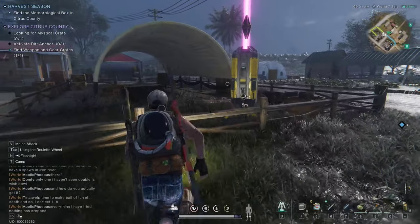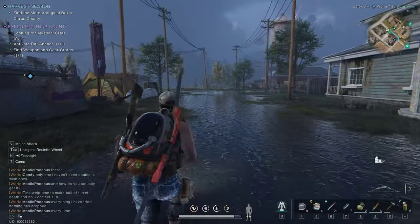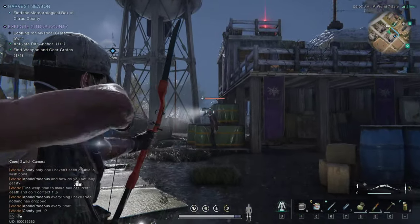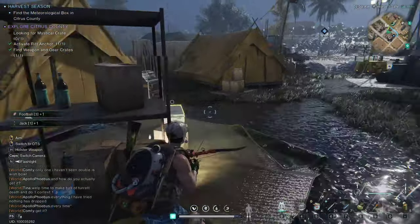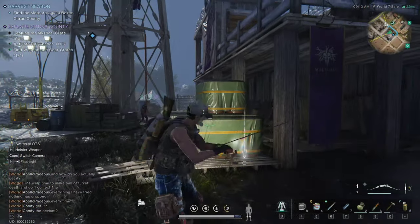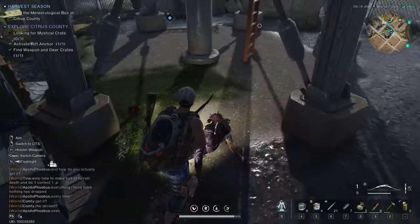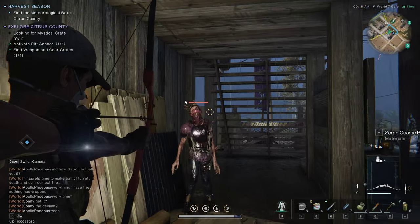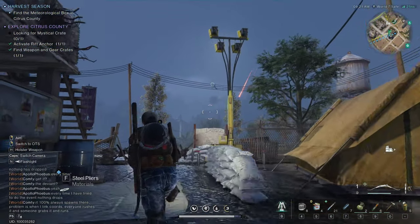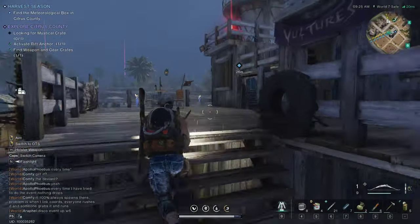Let's go activate the rift anchor — that way we've got that done. Level eight already? We just hit level seven! I went from seven to eight pretty fast. Oh — he got stuck in the power lines. Dust to Dust achieved! I don't think we're getting that — that's fine.